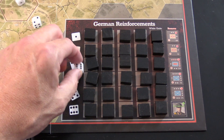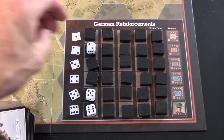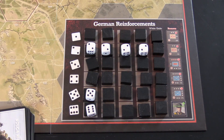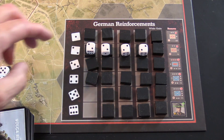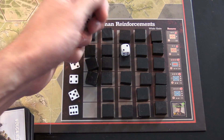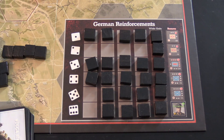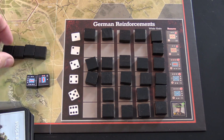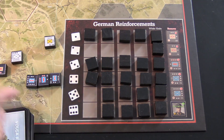It's easy — you simply match what you rolled by placing them on the reinforcement track. Tons of twos — that's perfect. Basically four twos. You're going to get all of these units. You'll see that two are blue, some are white, another is blue, and some are yellow.